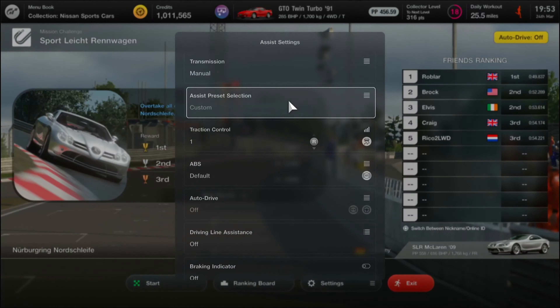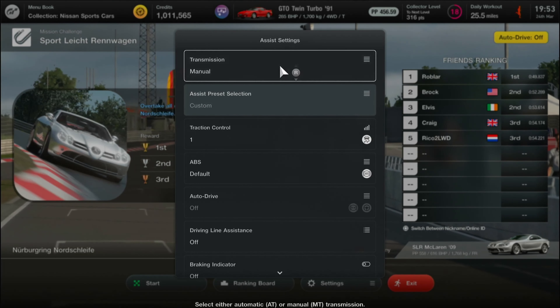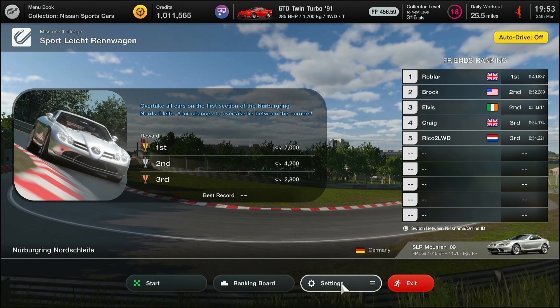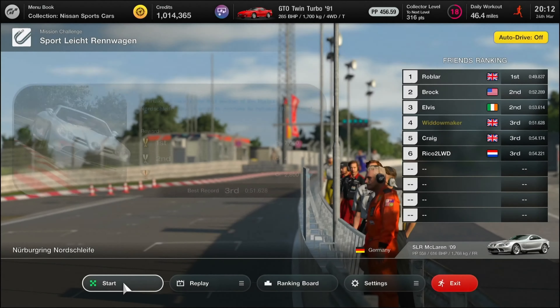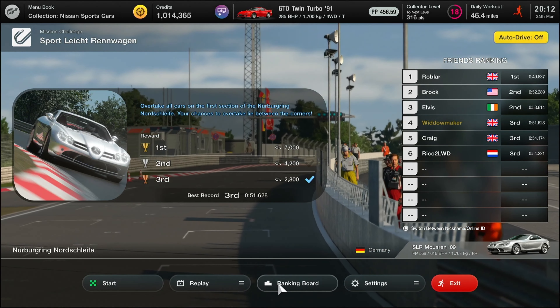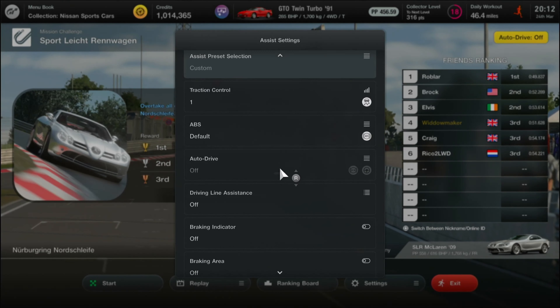The interesting thing with this mission is as you progress and work through it, you'll find that as you get fast enough to a corner, the event opens up to you. Get to turn one quickly and you can pass the first car; get to the second car quickly and you'll pass that one too. It's about managing each corner correctly as you go.